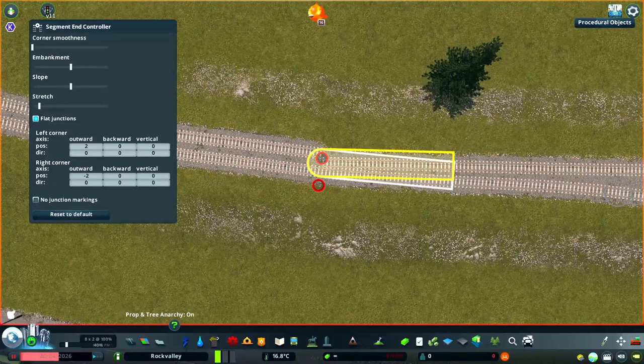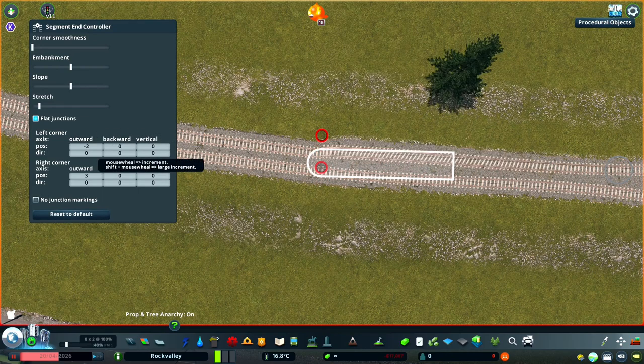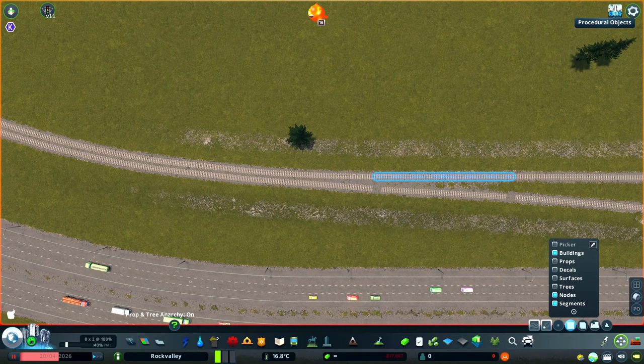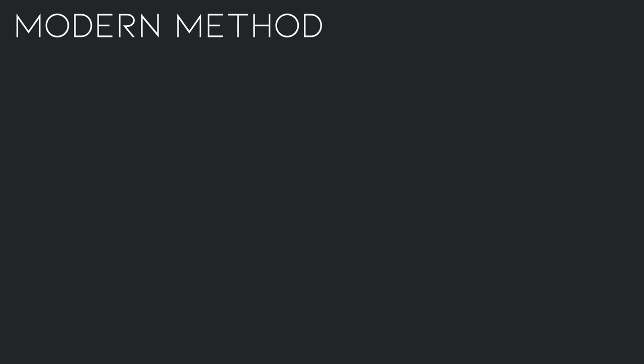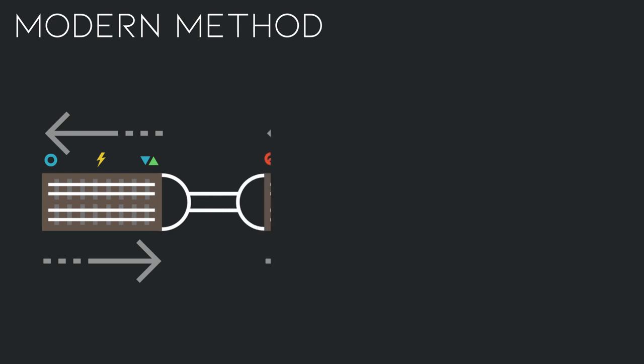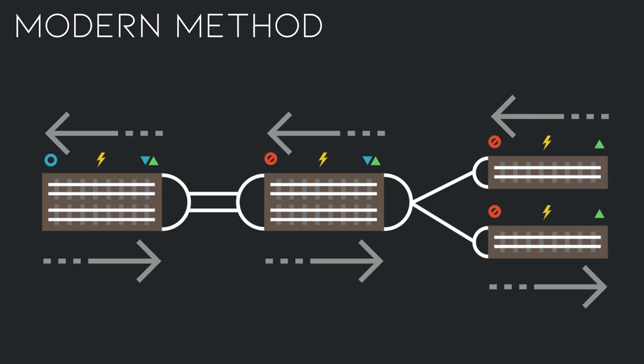Now, again holding Alt, select the opposite track and move the position values two meters in the opposite direction. Now that you have a clean junction between the single and double tracks, it's time to make some smooth connections between the station and what we've just created. To summarize, for the modern method using Node Controller, you need to connect a nodded two-way double track with a nodeless two-way double track, to a pair of nodeless one-way single tracks, and then offset the corners of each segment by two meters in opposite directions.